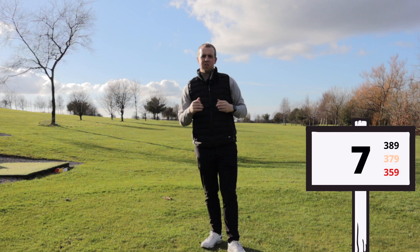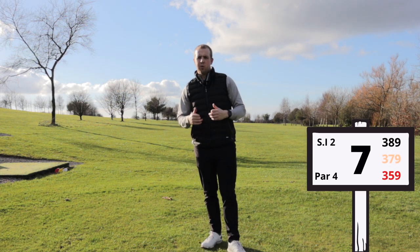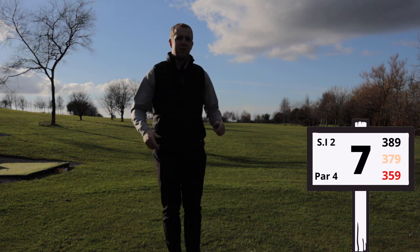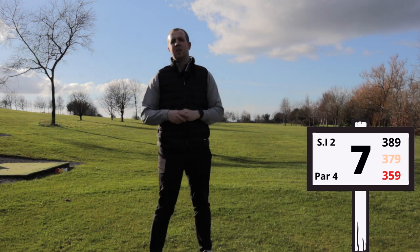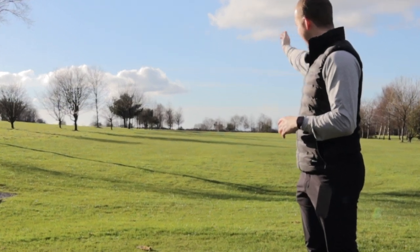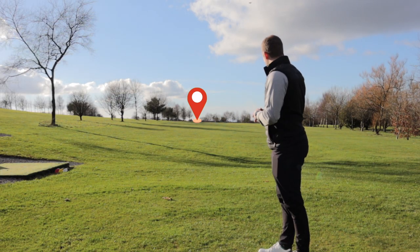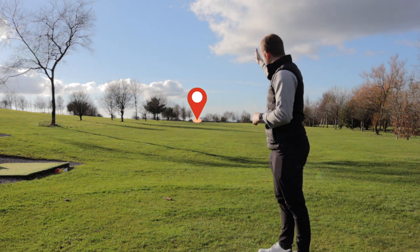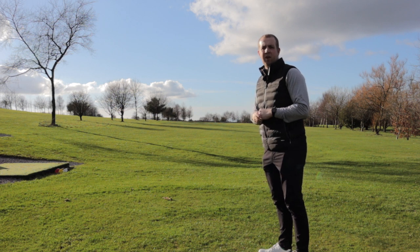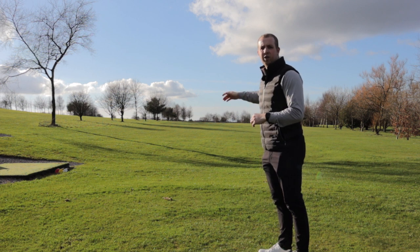Here is the seventh hole — stroke index two, the second hardest hole on the course. Par four, 389 off the white tees, 379 off the yellows and 359 off the reds. The angle you want to take is not down the centre of the fairway because it doglegs right to left around the corner. If you can, try and hug the left-hand side where the trees start — that line will give you a perfect spot to land the ball, allowing for a little bit of run into the middle of the fairway.